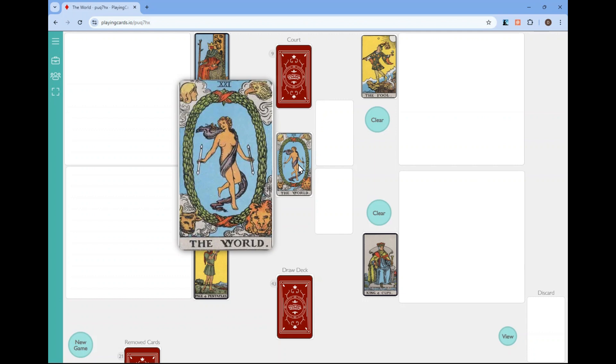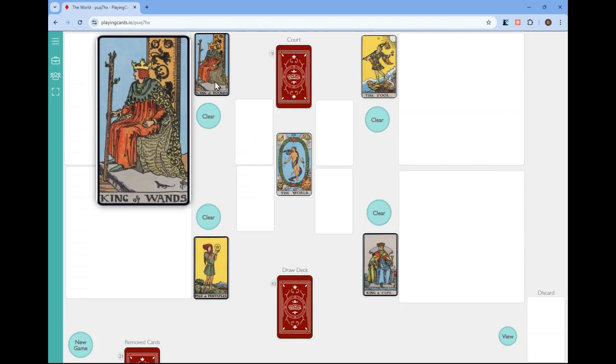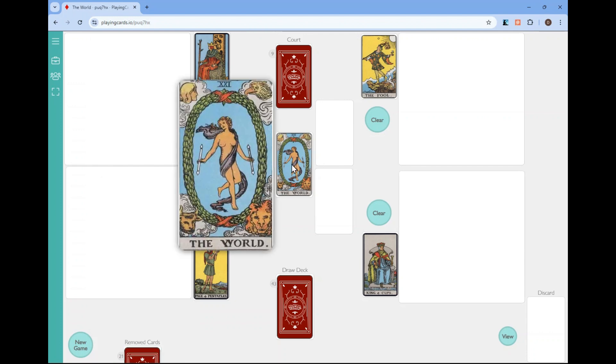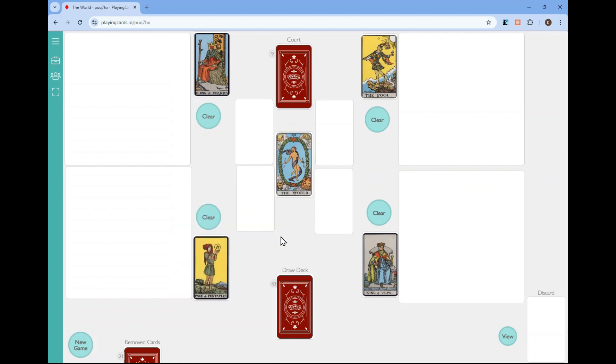The four suits of the tarot deck also represent the four elements. So in this game, the world card is going to be in the center, just like Wisdom is in the center of this card. In the four corners around your playing area, you're going to have court cards, each of a different suit. I've also included the fool with them, but basically it's the court cards. These represent the four elements that the world is using to start creating the new world. You're also going to have a draw deck, which represents energy she'll provide to each element.